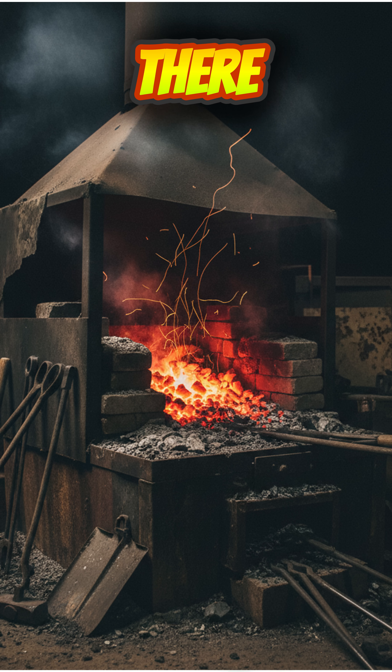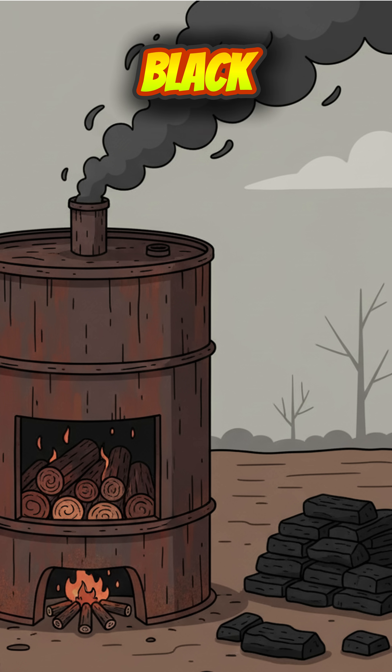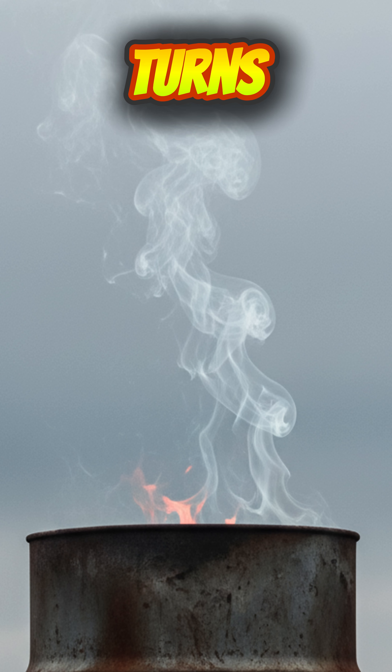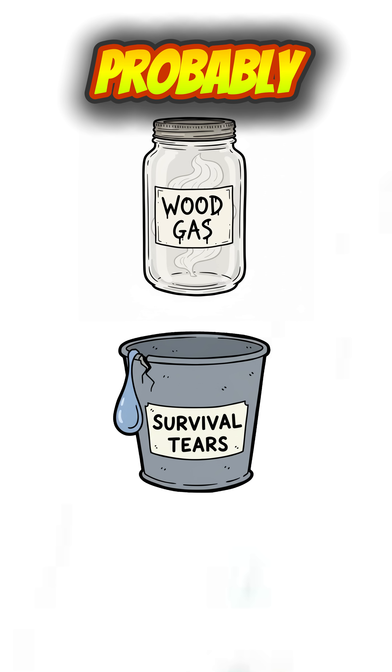Fire cooks the wood in there without letting it actually burn. Science word? Pyrolysis. Translation? Wood gets cooked until it's black, carbon-rich, and way better than soggy logs. Wait until the smoke turns thin and ghostly — that means the wood's given up its gas, its water, and probably its will to live.